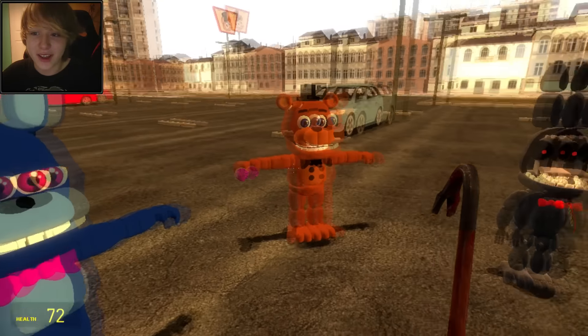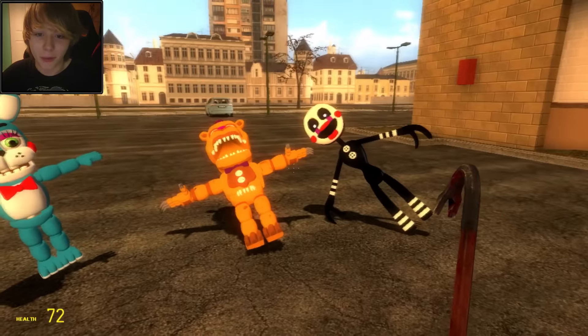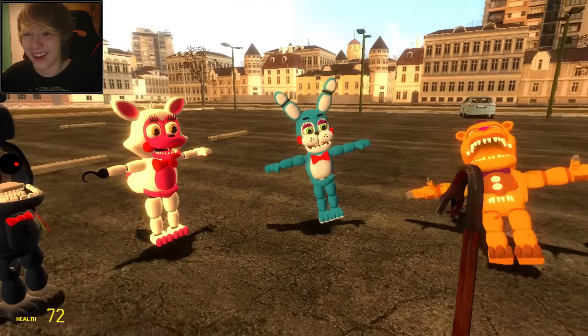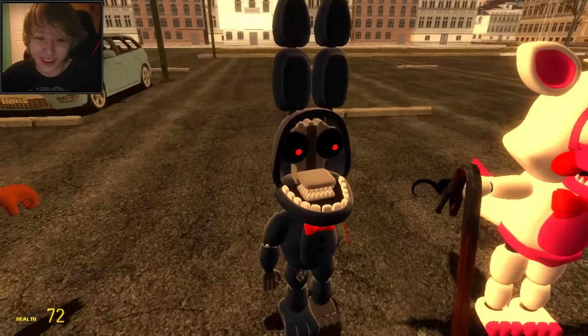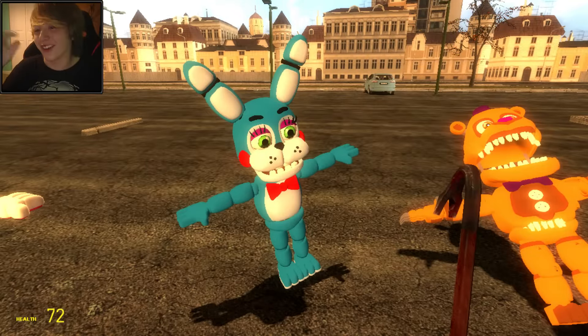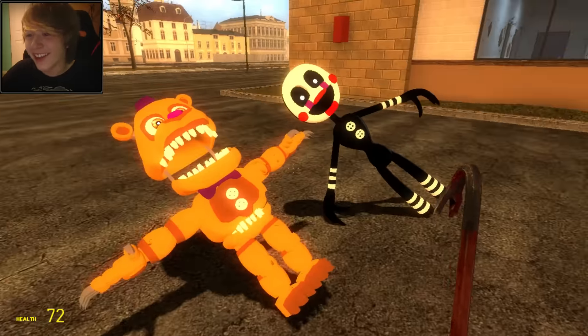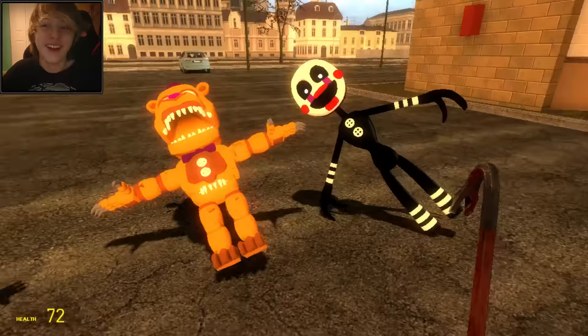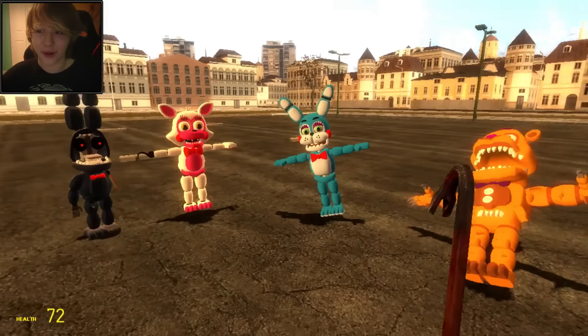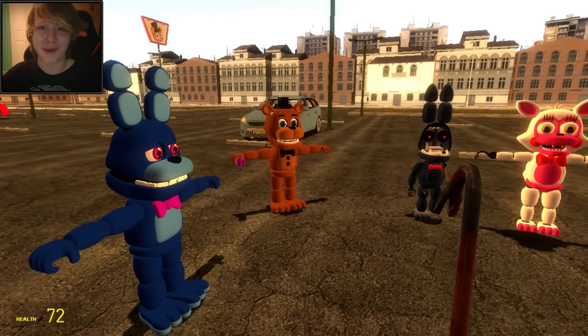First thing - I tried standing all of them up, and then at one point I just kind of gave up. So you can kind of see Bonnie's fine, Mango's fine, Toy Bonnie's slightly tilted, and the Puppet and Nightmare Freddy are just kind of there. So, I tried, but at the end it didn't work.